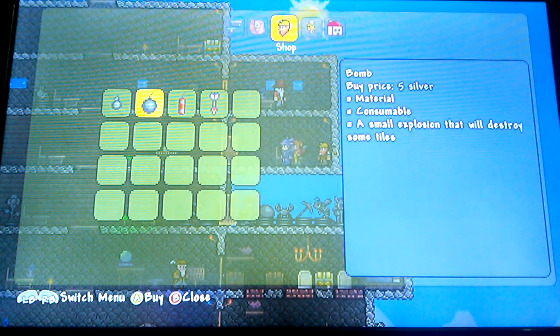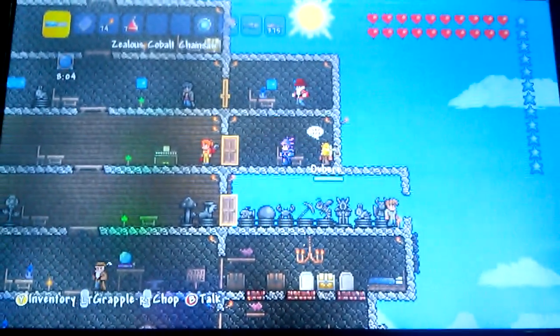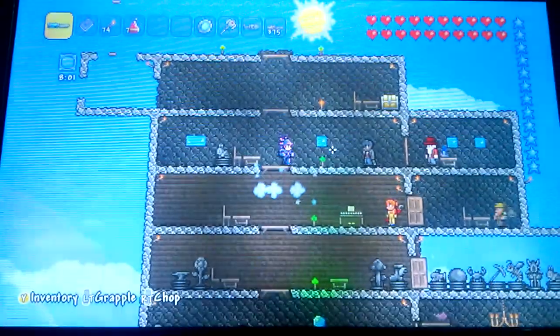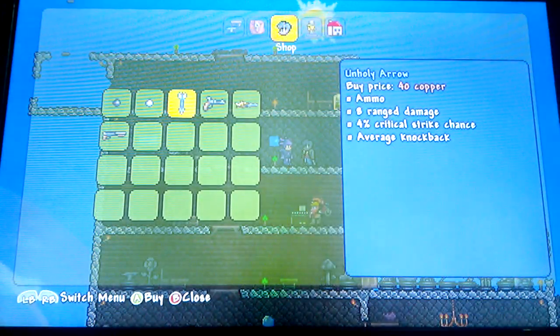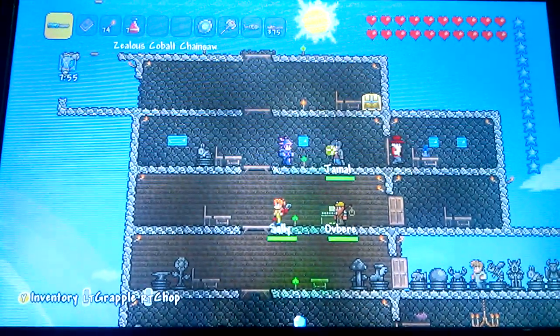He sells a grenade, a bomb, and dynamite. He's pretty simple — he'll just randomly appear. And here is Mr. Jamal — he will sell you guns, ammo, and that kind of stuff.